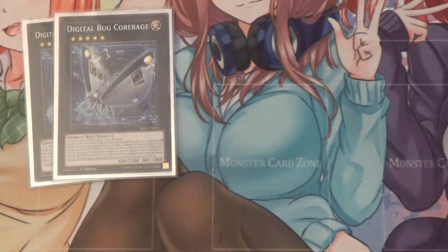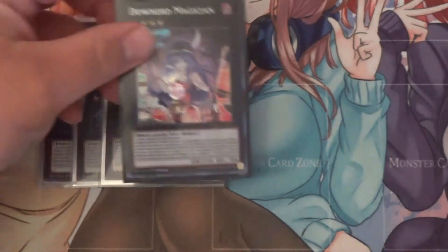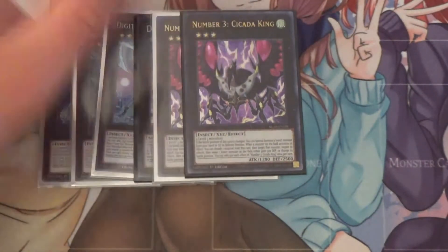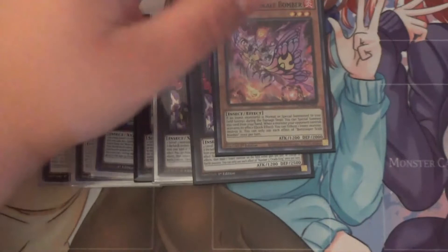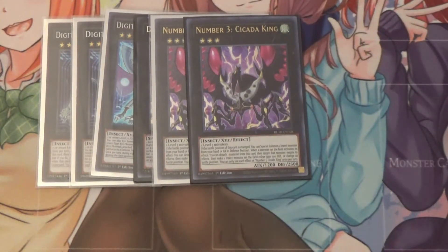I also run one Core Badge and one Rino's Bus. Their effects don't really matter too much because you aren't really going to go into them a whole lot — they're just there as an option to make a pretty big Zeus if you're able to make the opportunity. I run one Downward Magician, which just makes sense running a bunch of level 3s into rank 3s. I run two Number 3: Cicada King. If the battle position of this card is changed, you can special summon one insect monster from your hand or graveyard in defense position. And when a monster on the field activates its effect, you detach one material, negate its effects, then make one insect monster either gain 500 attack and defense or change its battle position. An even cooler thing is if you have a Scaled Bomber as material — Scaled Bomber also has a quick effect Ghost Ogre effect, so you can use Cicada King and special summon Scaled Bomber for another disruption.